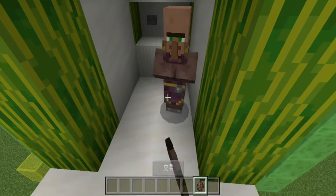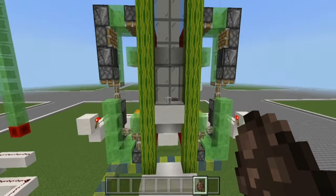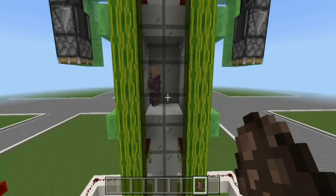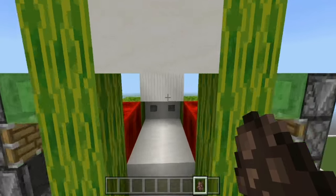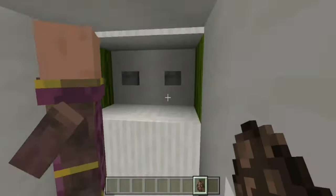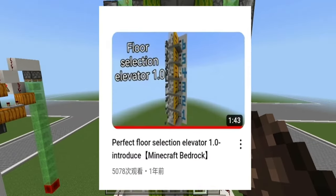Hello everyone, in this video I will teach you how to make a real elevator. This elevator is seamless, so it looks very realistic. It is 2 times 3 in size, having a sufficiently hidden control system. Due to appearance reasons, I didn't include the door and call elevator options. Regarding multi-story elevators, you can watch my previous video.